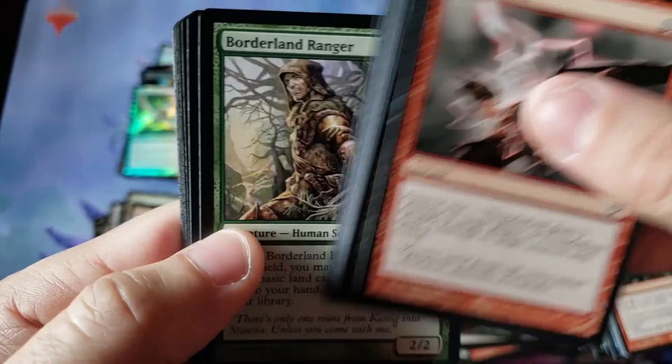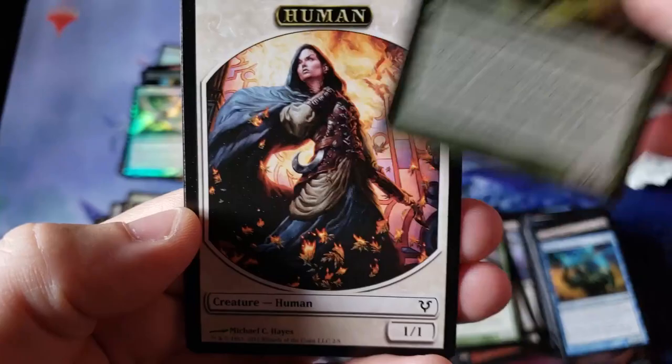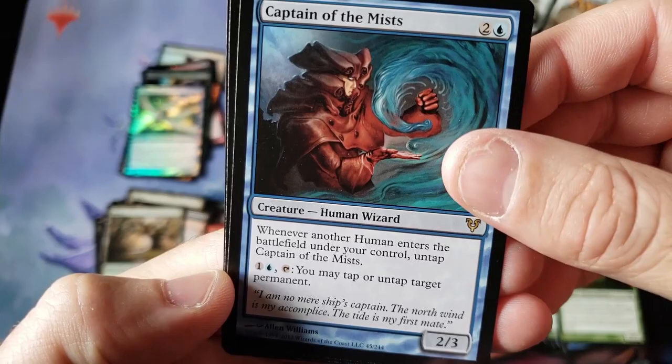Alright, here we go — Box 2. Going to go a little quicker, not looking at commons as much. Pack 1 everybody — Silver Hearts. Pack 2. Now that we've got a nice broken-in feel of the set, we're just looking for the goodies. And Captain of the Mist — I remember this card. That was a cool card. I always thought it was pretty cheap and undervalued.